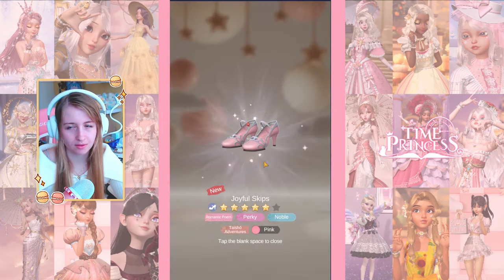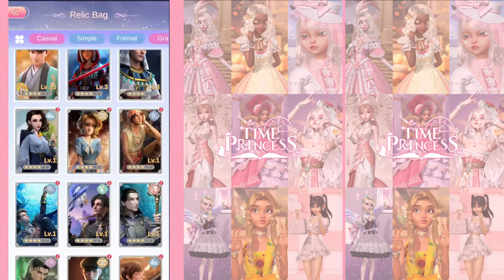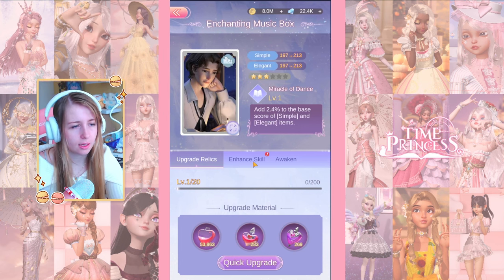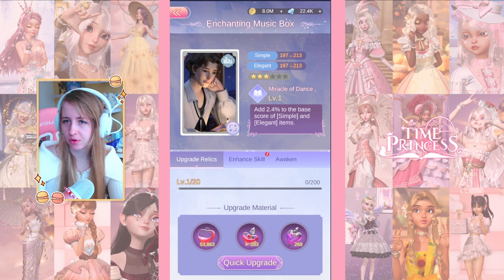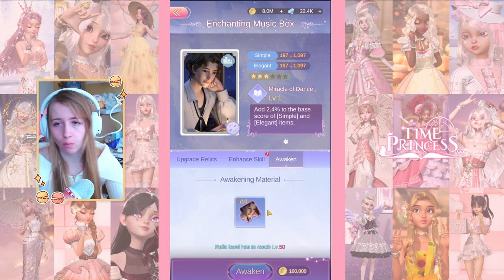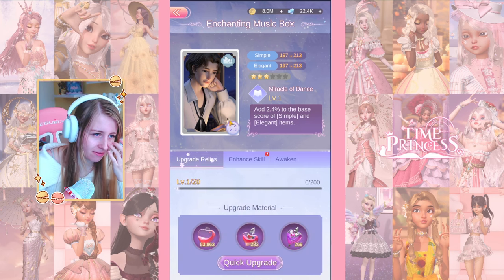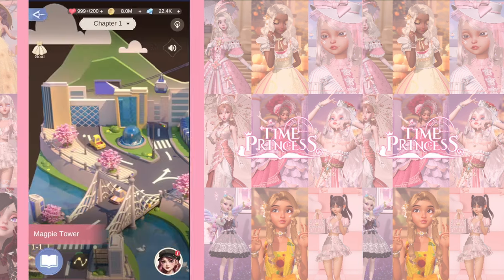Got some new shoes out of the box as well. For anyone wondering, the companion tags are warm and grand for him, and simple and elegant for the other. I didn't pull for the third guy so I can't tell you his tags. I could almost awaken him already, but I don't know if I'm going to do that. Alright, I'm going to start reading now.